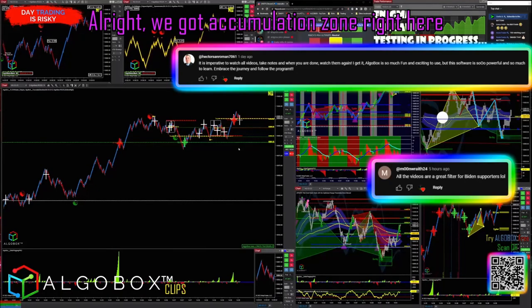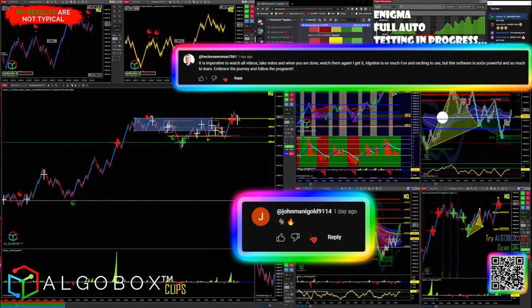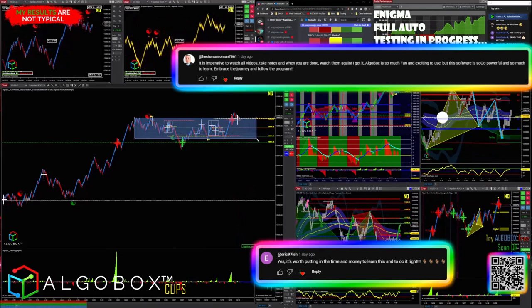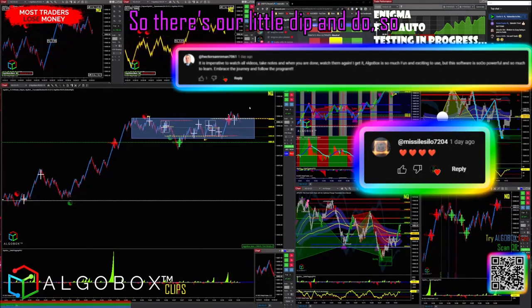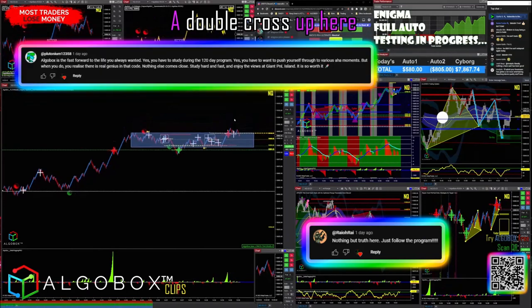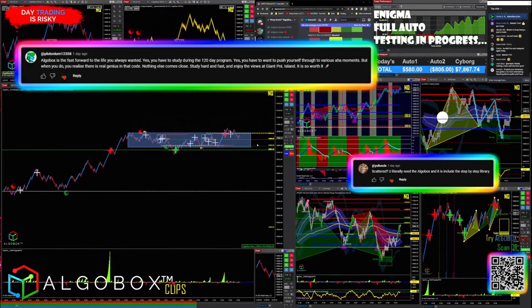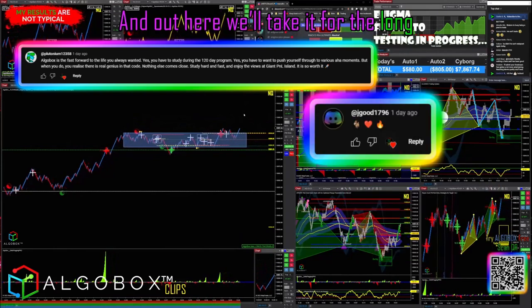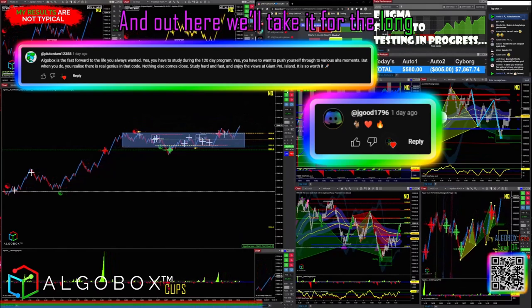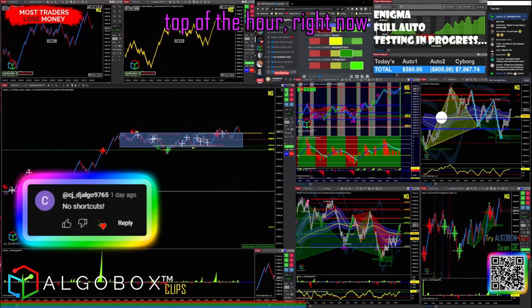All right, we got an accumulation zone right here, let's draw it up — Control+F12 on here. We popped out a little bit, so there's our little dip and do. A double cross up here gets us long. We want to see a double cross up here — double cross right there gives us a reversal. We'll take it for the long. We are strong buy side, three o'clock, top of the hour right now.